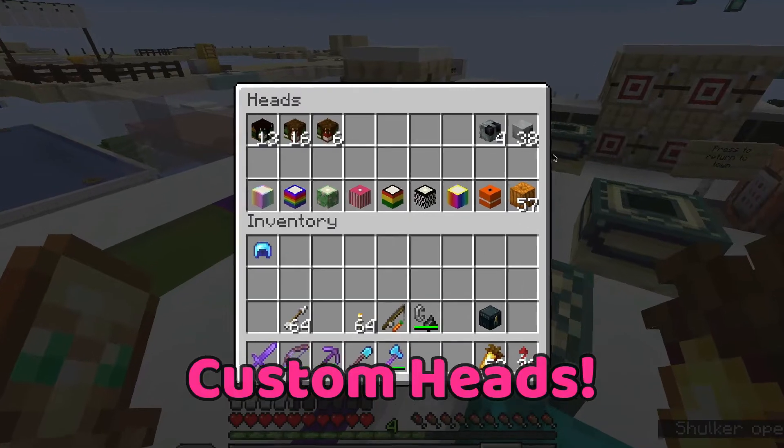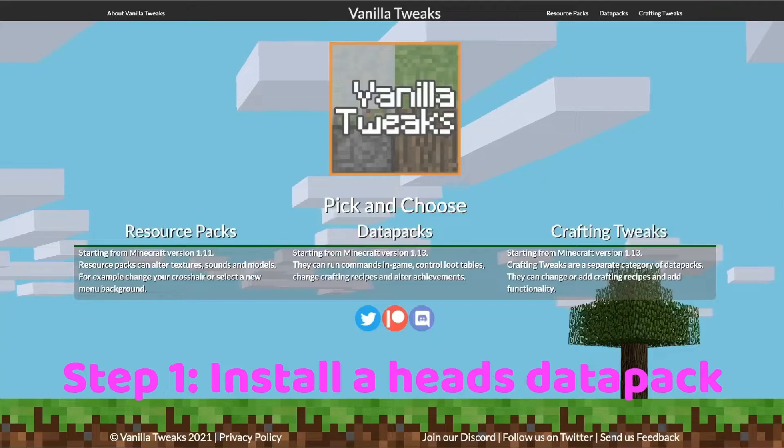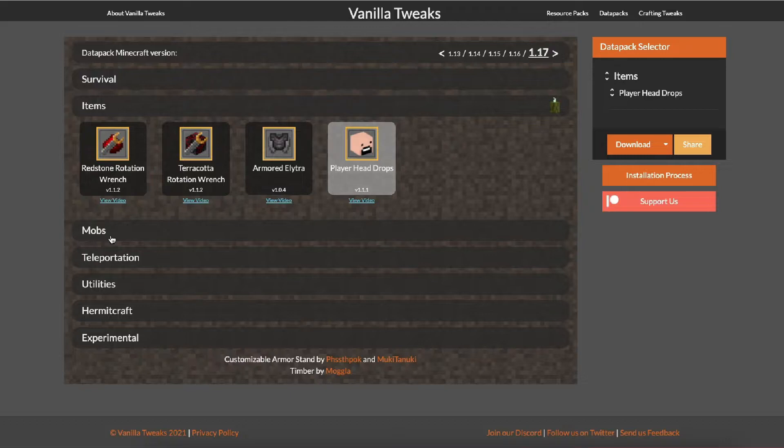Essentially all these mini-blocks are custom heads. Here's what you need to get started. First, install a heads data pack — there are lots to choose from. I'm using Vanilla Tweaks and I have put a link in the description. This data pack gives you head drops when you kill mobs and players.